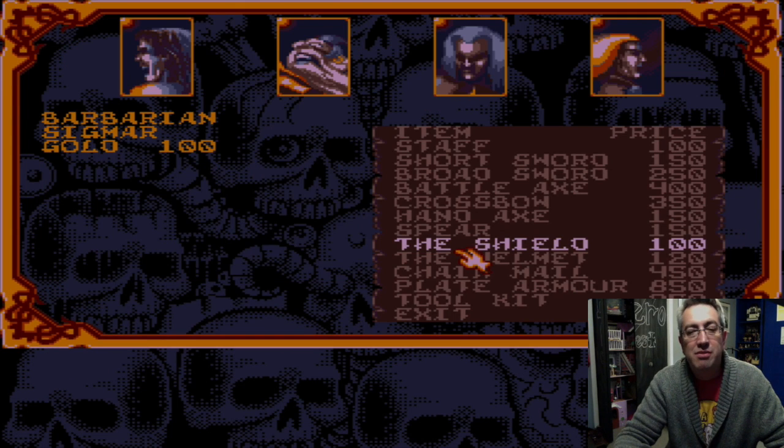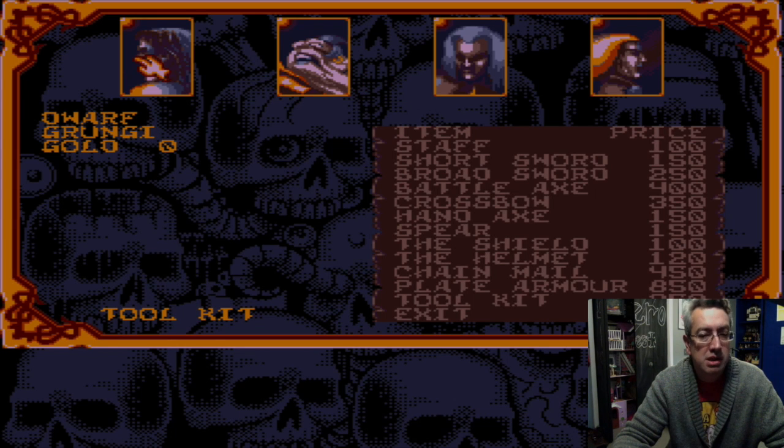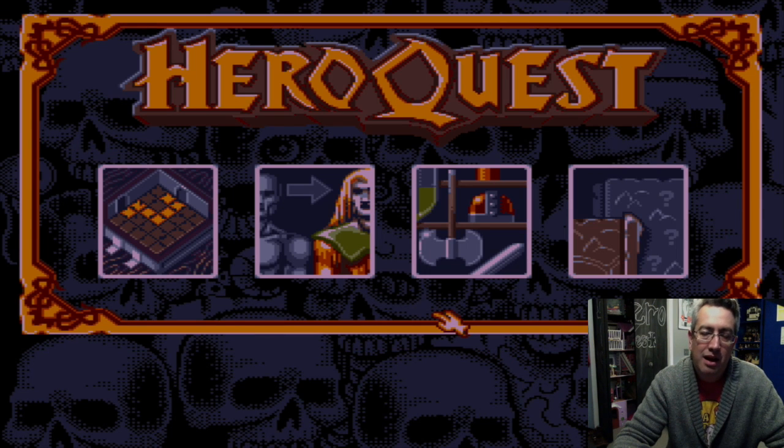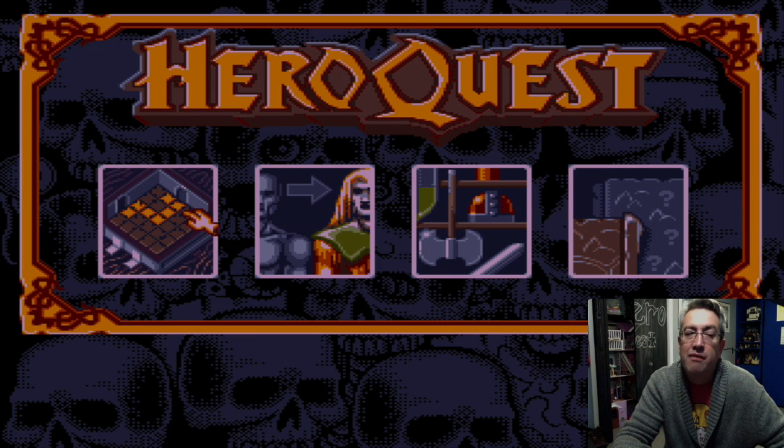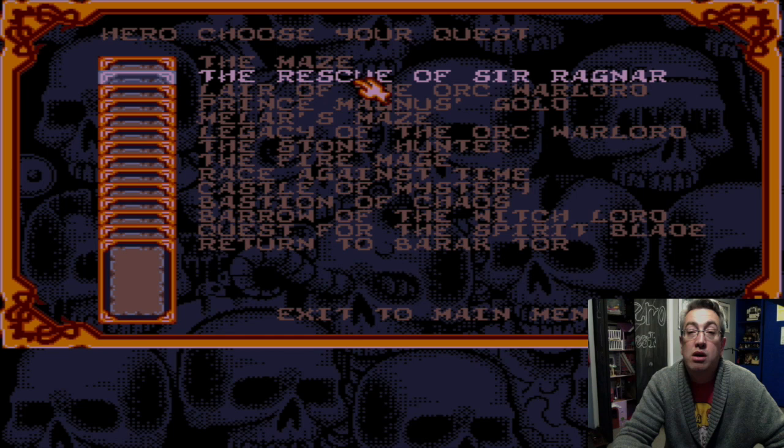Let's go to this shop and see what we can buy. The Barbarian has got 100 — which does not give him enough to get the staff. The short sword, which I thought he had — which is kind of a bummer. What about the Elf? No gold there. What about the dwarf? No gold? Nobody else got gold. Excellent. The other good thing about the Amiga version over the Commodore 64 version is you can use, while running in an emulator, a trackpad, mouse, keyboard — all that fun stuff. Really great. Let's stick with Fire. We will go rescue Sir Ragnar.